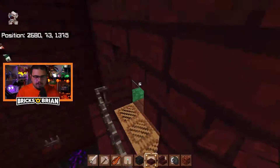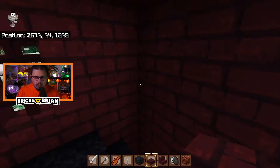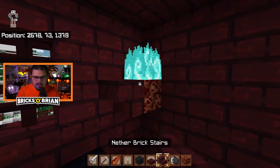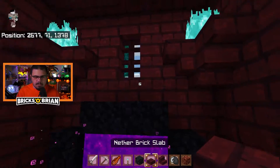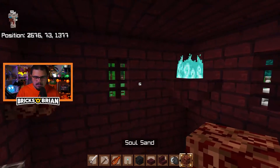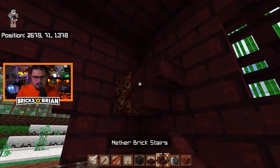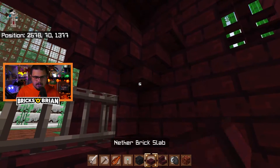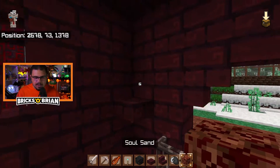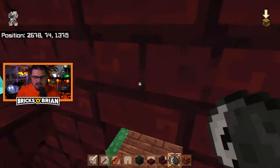I'm going to pop these sconces in — bam, right over there, those are even. Excellent. I could add that right over here as well. Let me see — one, two. I'm going to add it for now, I don't know if I'm in love with it but it'll just stick for now. Now that is very lit up. You don't even see it from this angle, so if I go over here — you see that? It's fine.